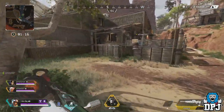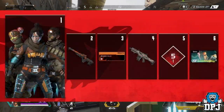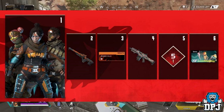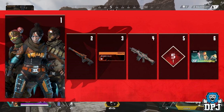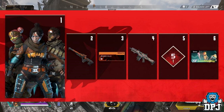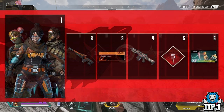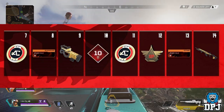For level 1 — which you'll reach as soon as you buy the battle pass — you get the three skins mentioned. For level 2 you'll get a skin for the Triple Take, level 3 a Wraith stat, level 4 a skin for the Hemlock, level 5 likely just legend tokens, and level 6 an intro quip for Bangalore.